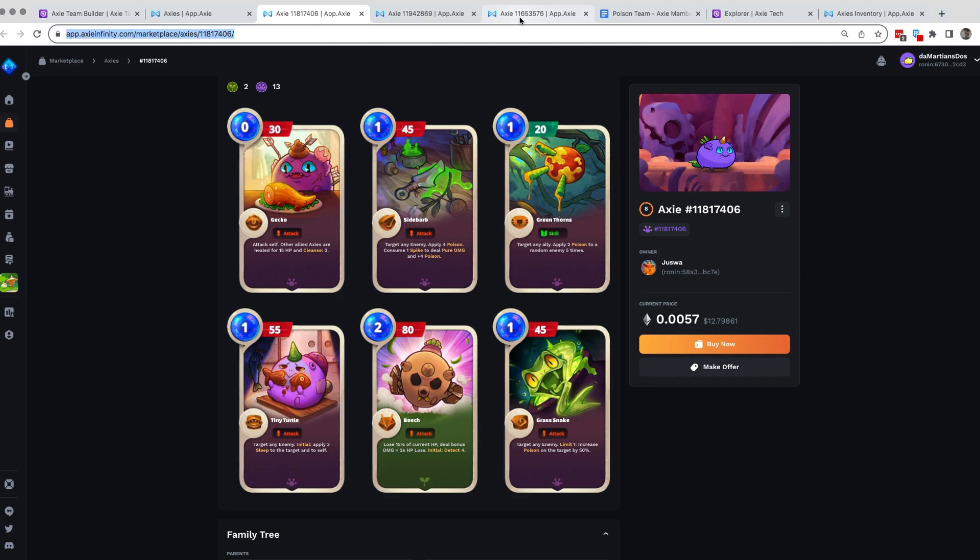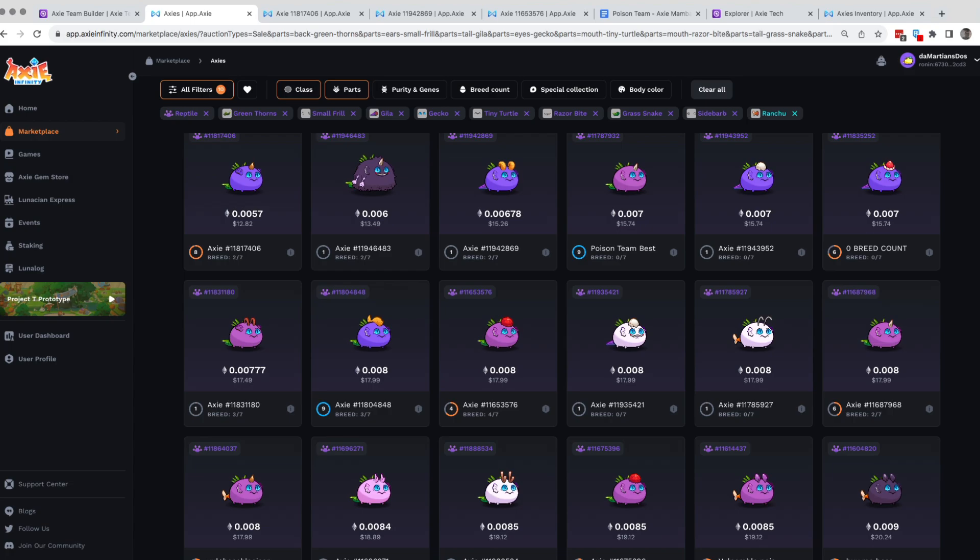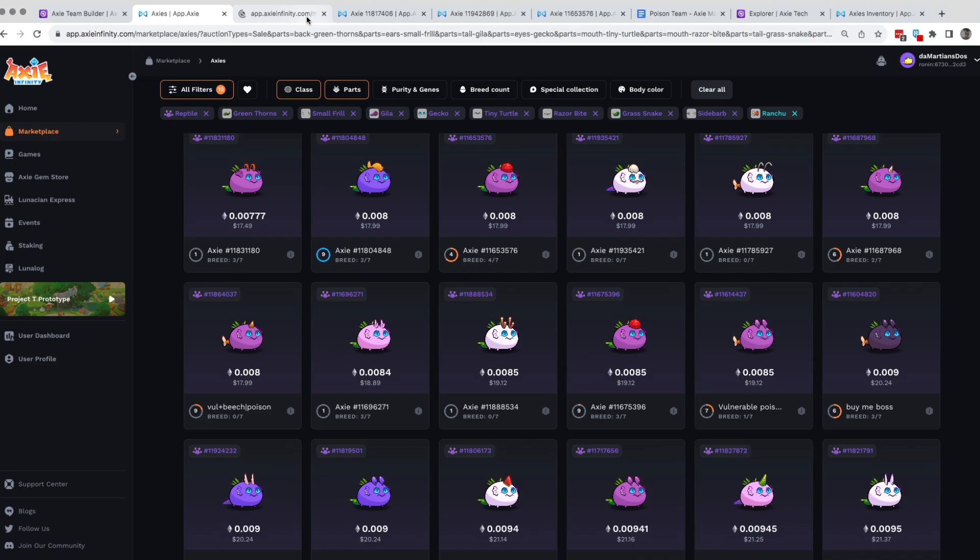If you choose grass snake, make sure you have gila in the middle. Let's put grass snake here as a budget option. Now let's see the more expensive ones. You have ranchu at 17.99, so you have to ensure you have gila again in the middle so you can use the combo — ranchu and then gila for additional damage. Since this is 17 dollars, let's put this as another option. Ranchu can also go in the middle.